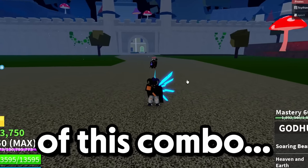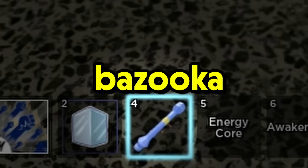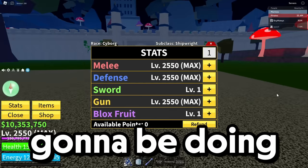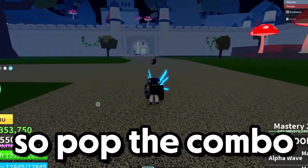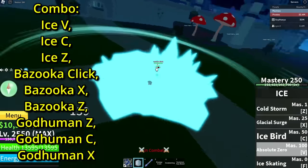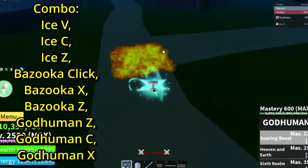I gotta show you all the damage of this combo. First, what you're gonna need is God Human, Ice, and Bazooka. For the stats it should be pretty self-explanatory — we are going to be doing gun, so pop the combo up now and let's go.